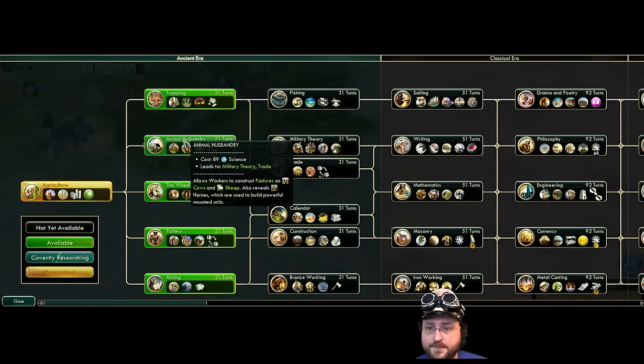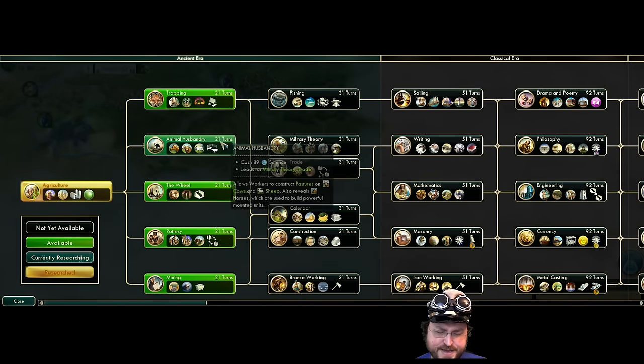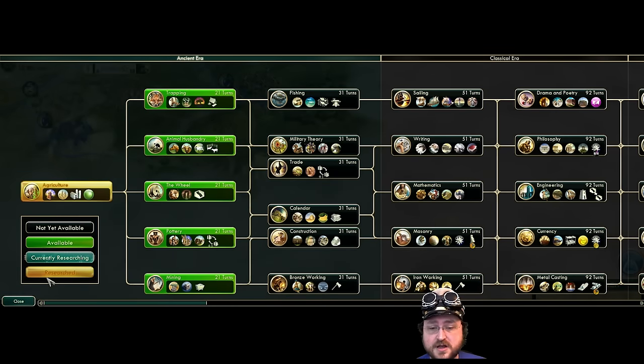Revealing some stuff is pretty good. We don't have to necessarily rush towards unlocking luxury sources the same way because in this community mod a luxury source only gives you plus one happiness, not plus four — so it's less critical. Getting early writing is nice, although it's quite far away, and you can't really beeline the same way in this mod.